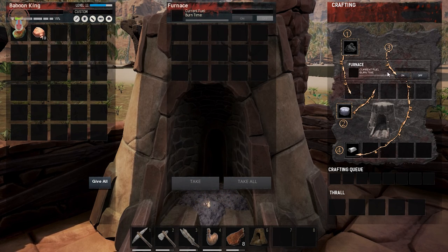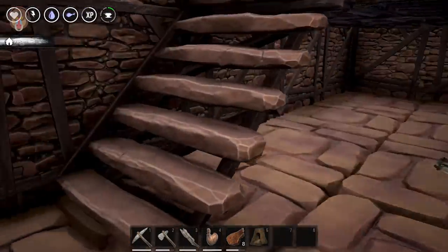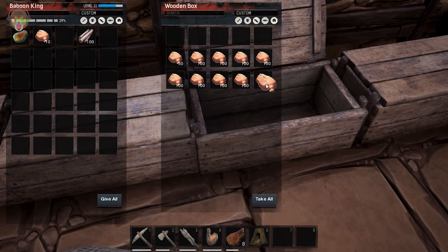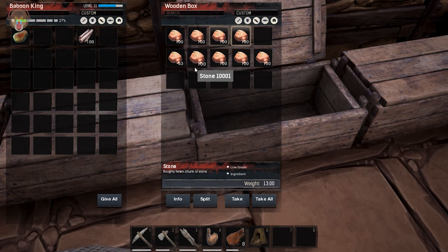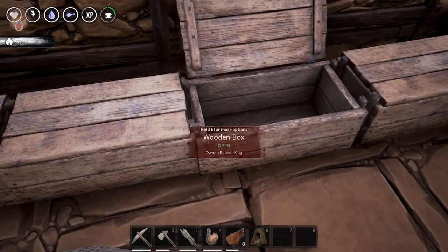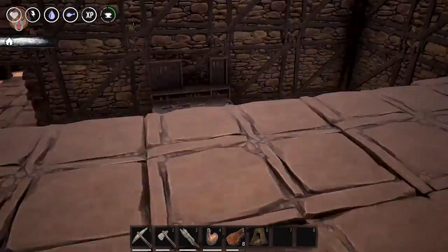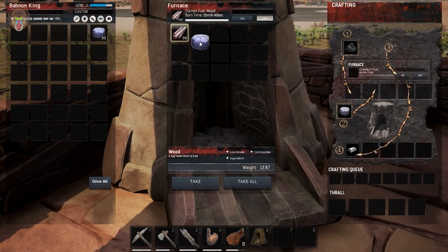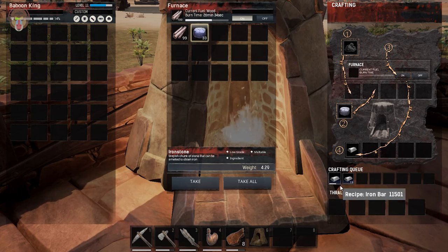What the hell is that thing? Can I not use normal wood or something? Must we go get some coal or charcoal? Let's just grab some wood and put that in there like so. Just doing some inventory management. All right, let's go ahead and drop that in here with this stuff.